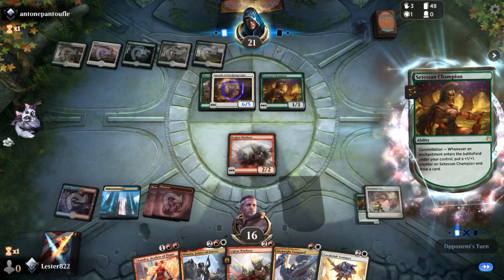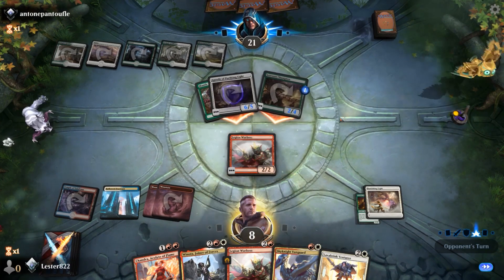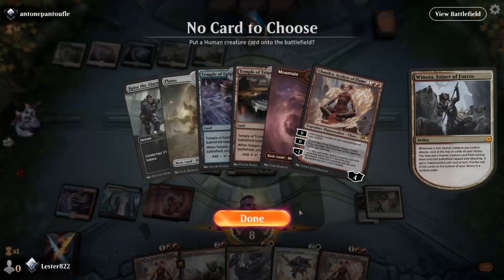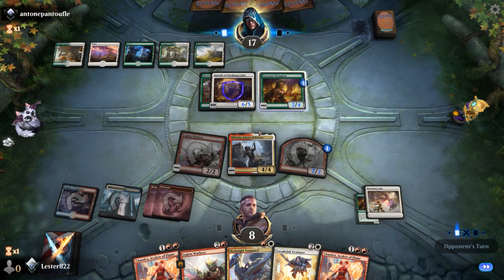He does start boosting up his thing with protection from black — I guess he wants both of his creatures to be big enough to swing, which is fine. I do get Winota, and I get two triggers of Winota, so I whiff on both of them, which is one of the worst things that can happen. You might say my deck isn't built right — you shouldn't be able to look at the top twelve cards of your library and not hit a human — and that is fair, but anything is possible.